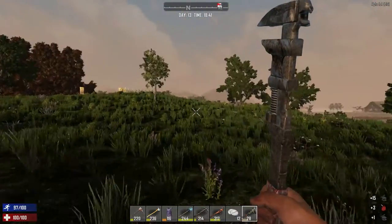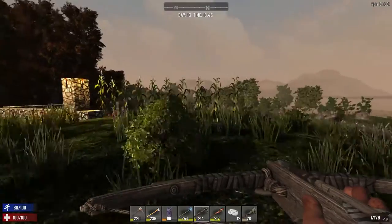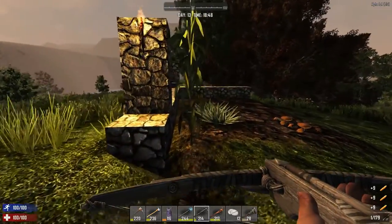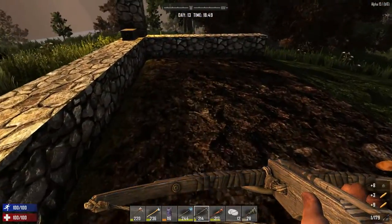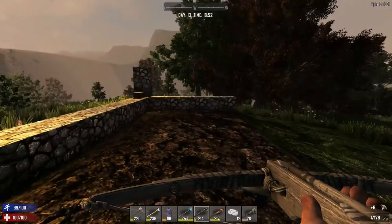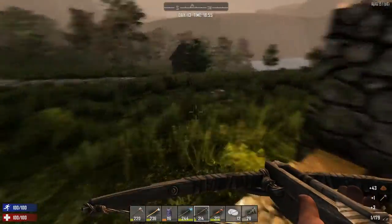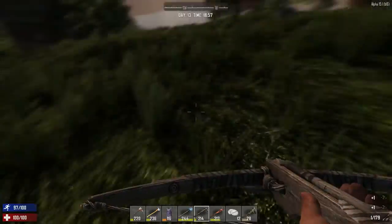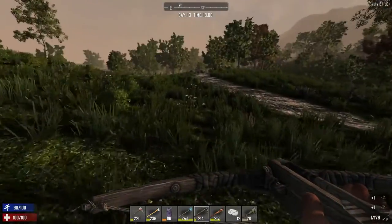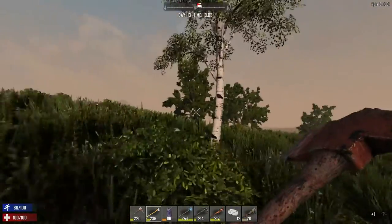Let's go check on our garden at this point. I think I'm just going to harvest whatever's here — pick up the corn, the aloe, and the mushrooms. We'll have to relocate all of this. We're going to take some cotton so we can make some bandages; I'm running around right now without a bandage and I don't like to do that at all. It's late, so we're not going to get an engine today — I was kind of hoping to get one from that vehicle there.